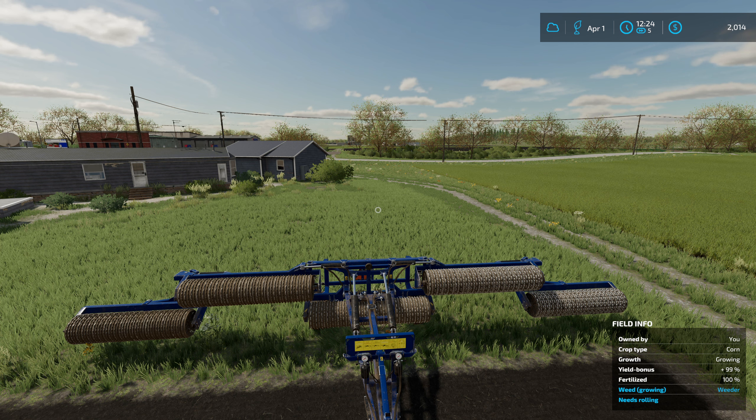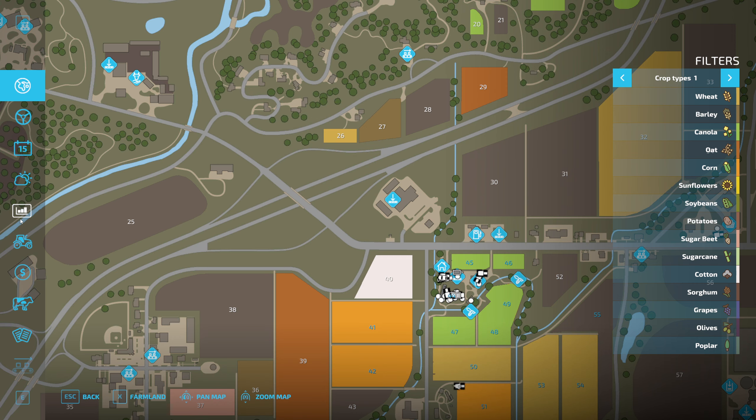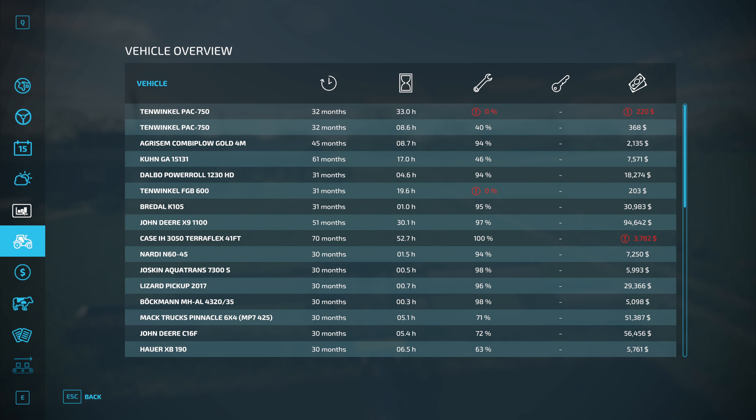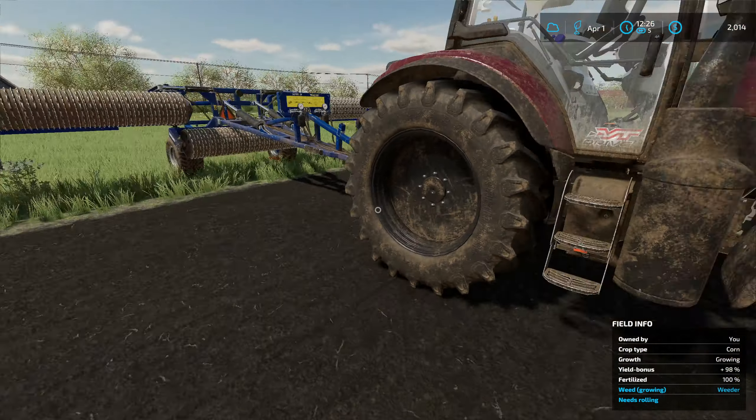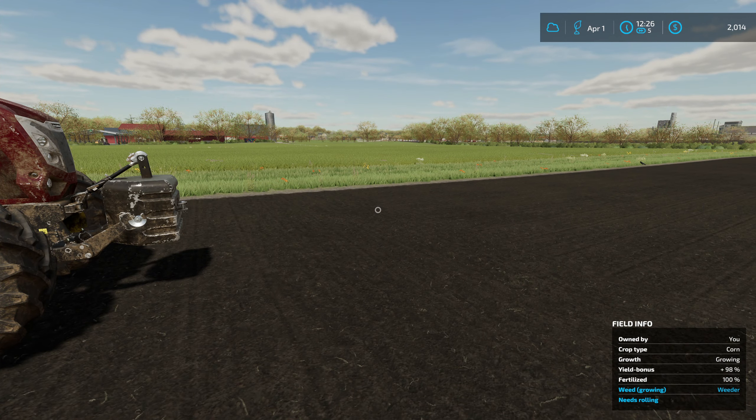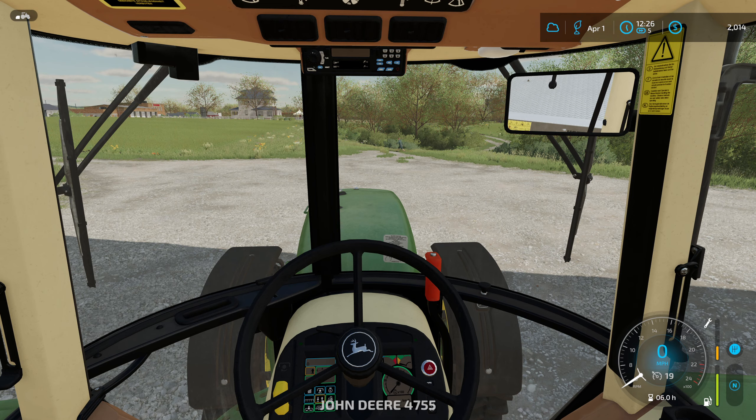We need to spray everything off with herbicide. I never managed to sell the wheat from the last episode - it went 1.4 and I held off, but we didn't get any better than 1.4, so that's not happening today.